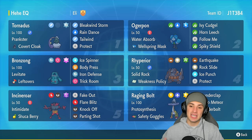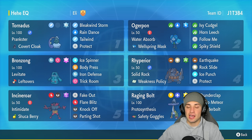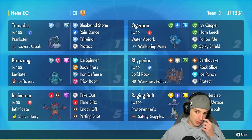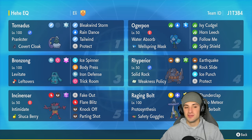Ryperior is phenomenal in trick room, and now with Tera in the game, Tera types make Pokemon even stronger. Its two main weaknesses are water and grass, both four times super effective. With the grass Tera on this Pokemon we're going to be able to dodge that and make it even better. Ryperior is rocking Solid Rock as its ability and Weakness Policy as its item, with a moveset of Earthquake, Rock Slide for STAB damage, Ice Punch, and Protect.